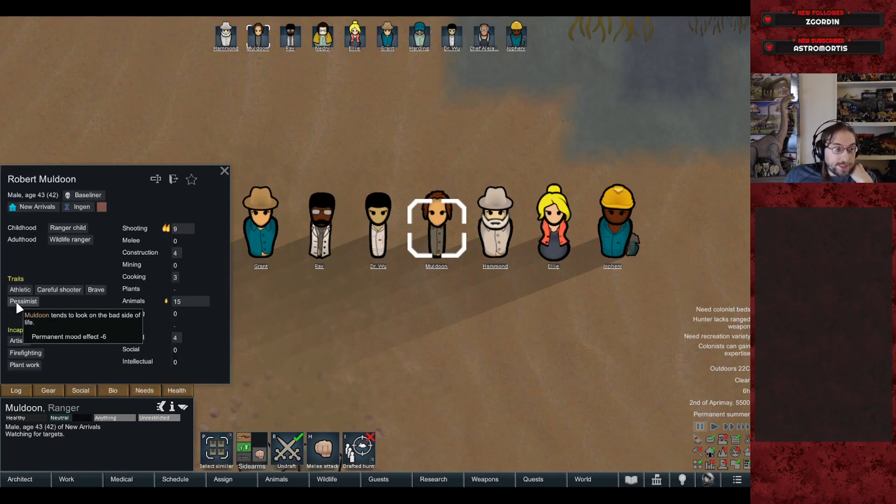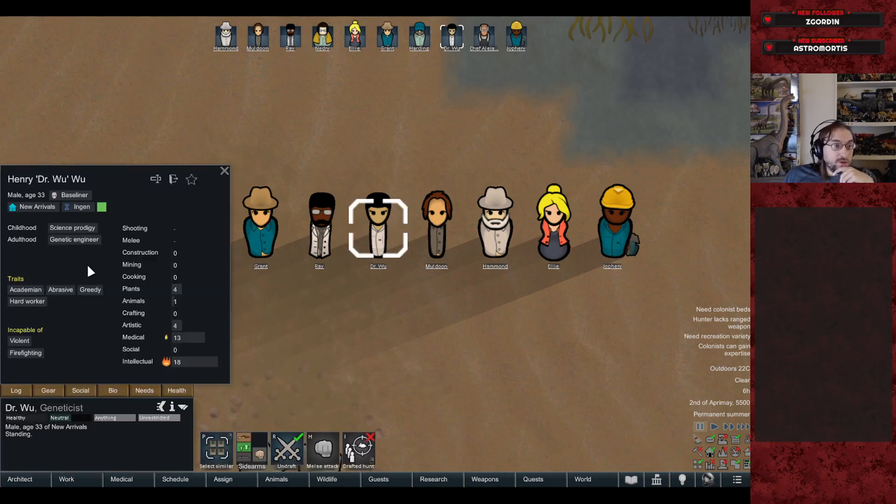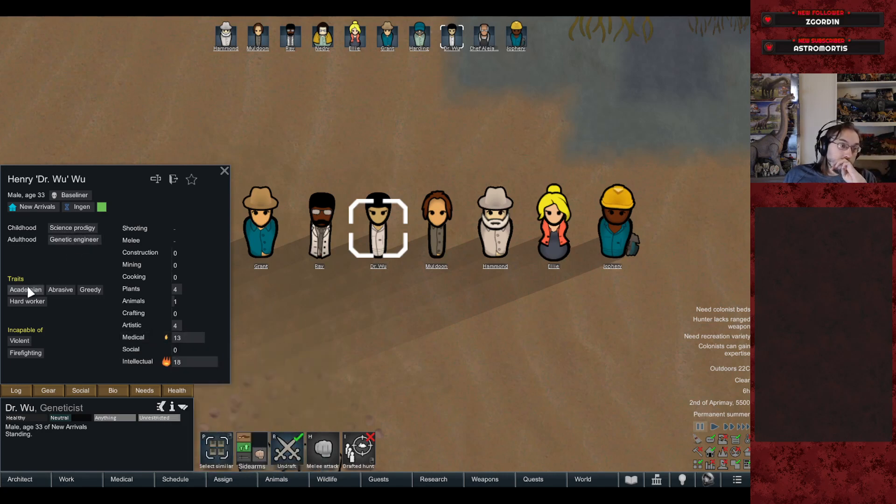Muldoon is athletic, a careful shooter, brave, but a pessimist — which fits, since he was always the most skeptical in the control room. He's good at shooting and animals and will be our game warden, with backstories as a ranger child and wildlife ranger. Dr. Wu is a genetic engineer and science prodigy who refuses combat, has very high intellectual and medical skill, and is abrasive and greedy but a hard worker.